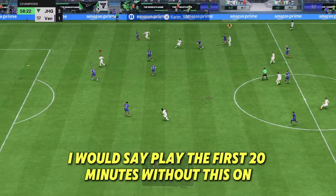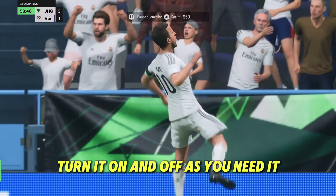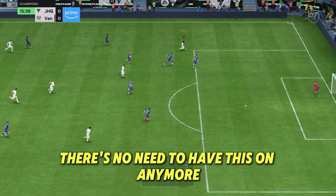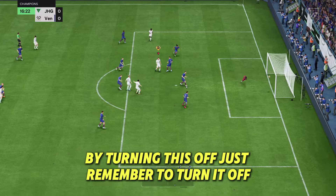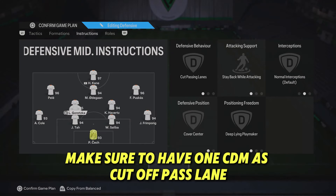This is a much more effective way to get your fullbacks to attack without committing them all game. Play the first 20 minutes without it on, then toggle it on and off as needed. Once you go up by two or three goals there's no need to have this on anymore — turn it off and eliminate the risk of conceding. Just remember to turn it off and don't leave it on all game.